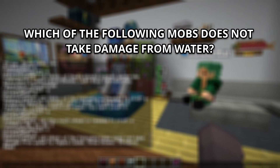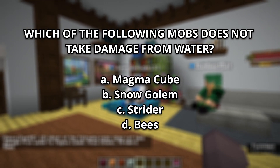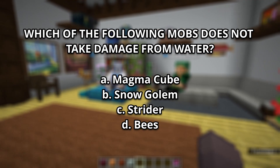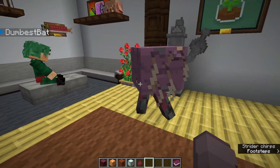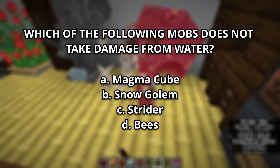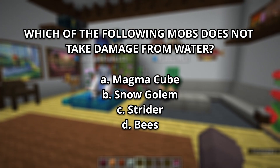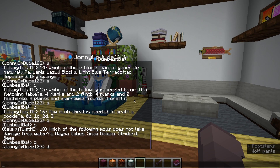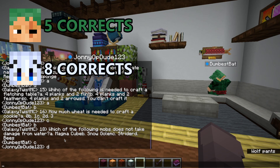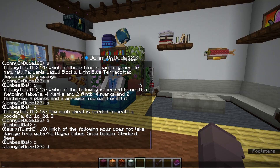Number 18: Which of the following mobs does not take damage from water? A, Magma Cube. B, Snow Golem. C, Strider. D, Bees. You chose C, Strider, and D, Bees — you are both incorrect. It is A, Magma Cube. That's so weird — Magma Cube does not take damage from water.